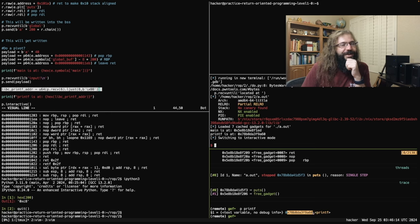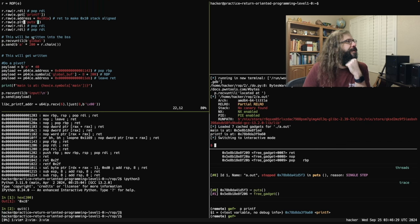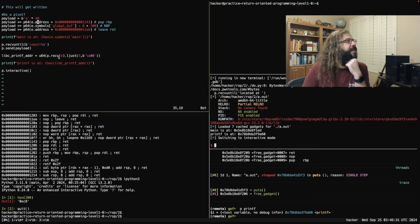Right here: make sure that the left-hand side matches the right-hand side. We're going to start the process, receive until 'located at' with a space, grab this hex value which is the address of main. Once I have the address of main, we can set the base address of this ELF. Then I'm going to use the ELF in a ROP payload.